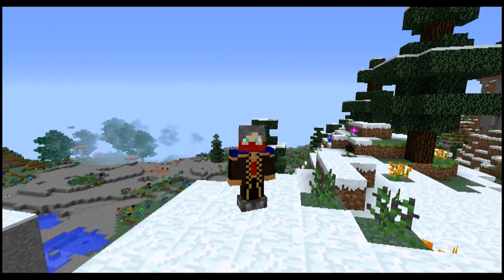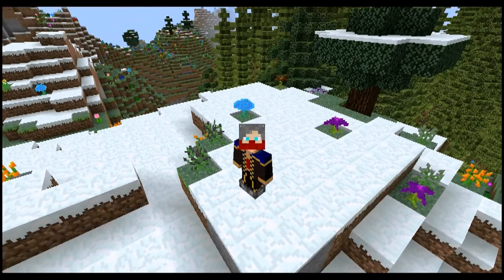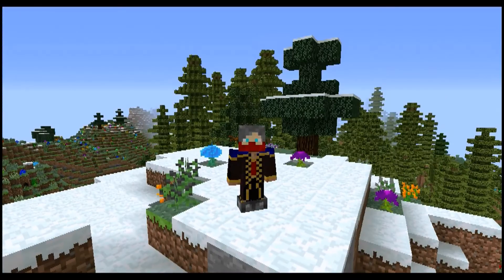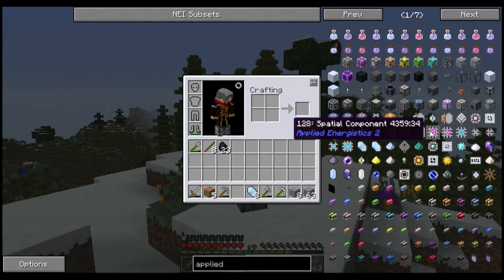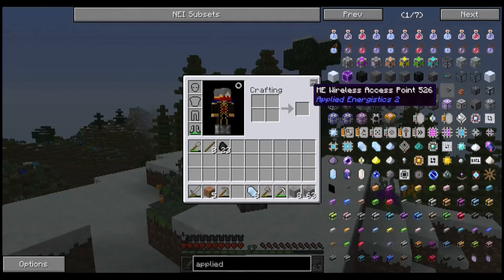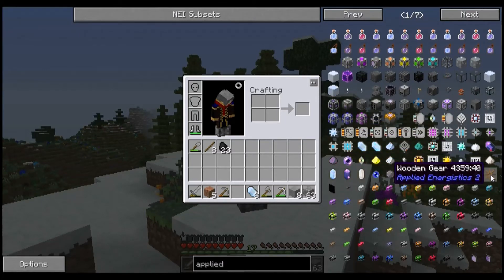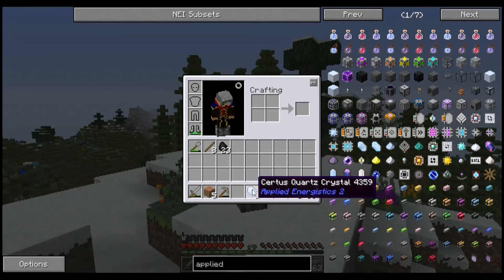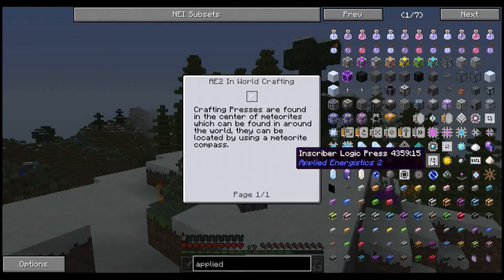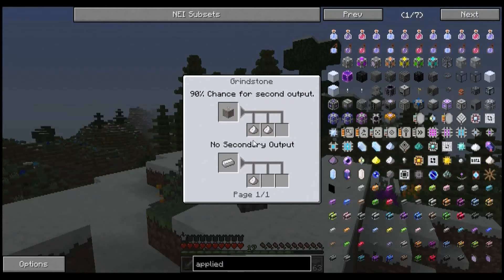We have an issue. I cannot progress any further in this pack because something is seriously screwed up. This is every item in Applied Energetics — no recipes. Not even the wooden gear. Nothing. I've been gathering Certus Quartz to make a grinder so I can double my ores, and there's no way to use it. Can't make inscriber silicon logic presses, nothing. Grindstone? No recipe.